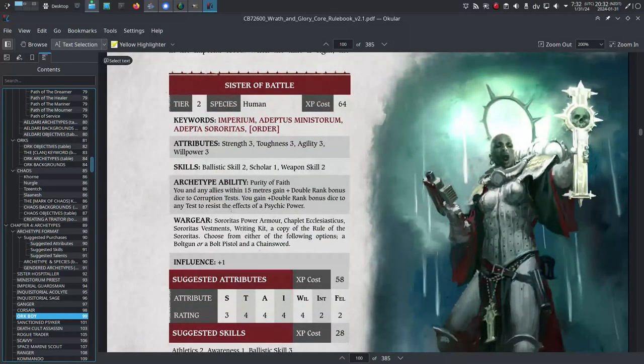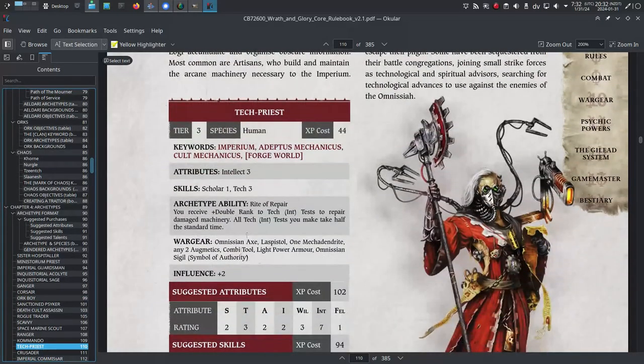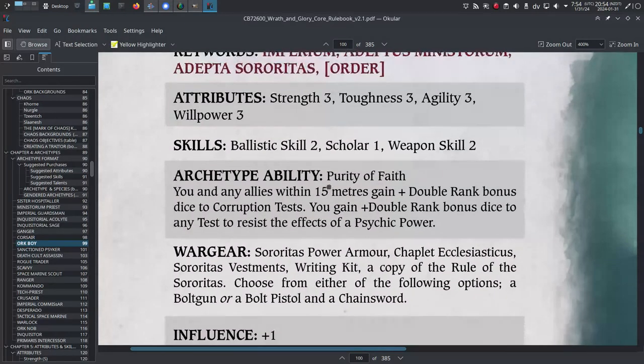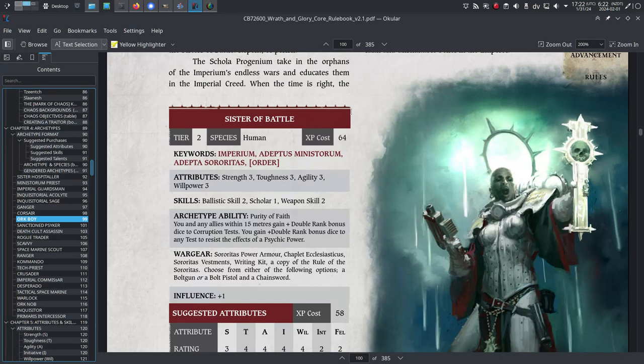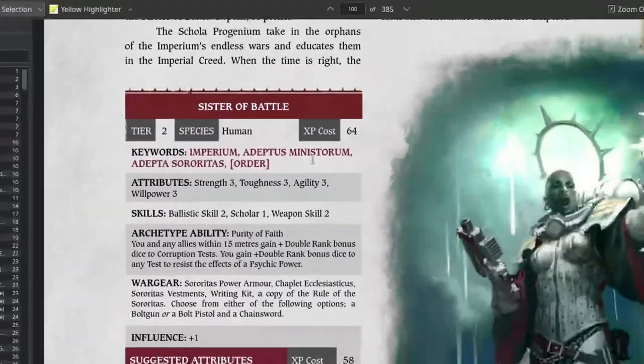For instance, all Adeptus Sororitas Archetypes have an Order keyword, which you can replace with a Holy Order like Order of the Martyred Lady or Order of the Bleeding Heart. Adeptus Mechanicus Archetypes have a Forge World keyword that needs replacing. Orcs have Clan keywords. You can pick something you already know from the official lore, or you can make one up. Not all Archetypes have a replaceable keyword, but you might see it depending on what you've chosen. Write down your Archetype Abilities in the Talents and Abilities field on the back page of your character sheet, and write down your War Gear in the War Gear table at the bottom of the first page. Do not record your attribute ratings or skills yet, but do deduct the cost of your Archetype — the number at the top of the stat block — from your total XP.